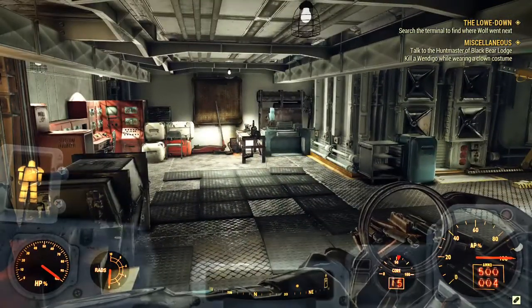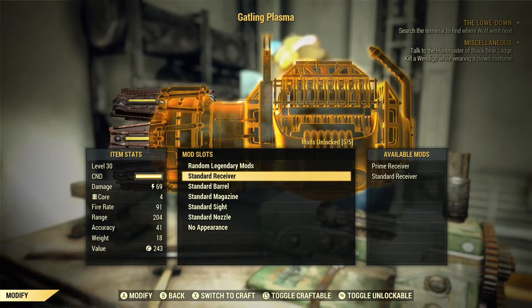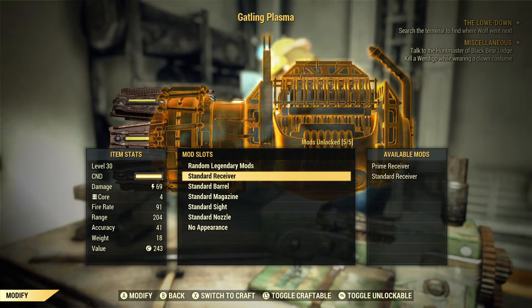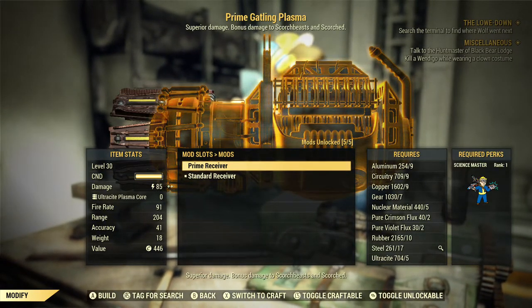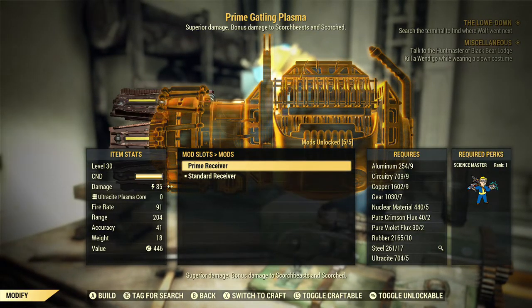Now let's talk about this weapon's mods. This weapon has 5 mods, of which 4 of them are loose mods, meaning you could get them by randomly scrapping this weapon over and over, by doing Enclave missions, or by randomly buying them from train stations. However, the only exception is the Prime Receiver. The only way to obtain the Prime Receiver for this weapon, and any other weapon in Fallout 76, is by killing the Scorch Queen.